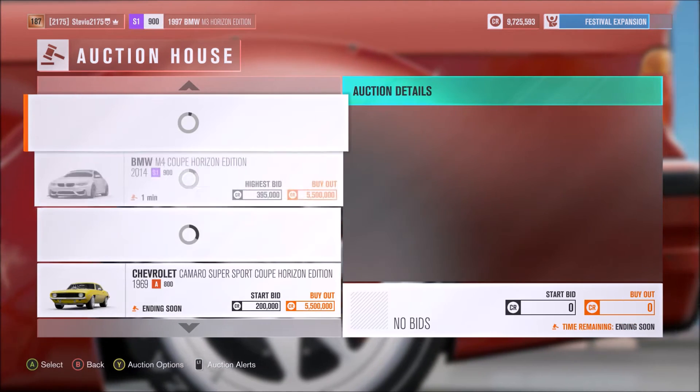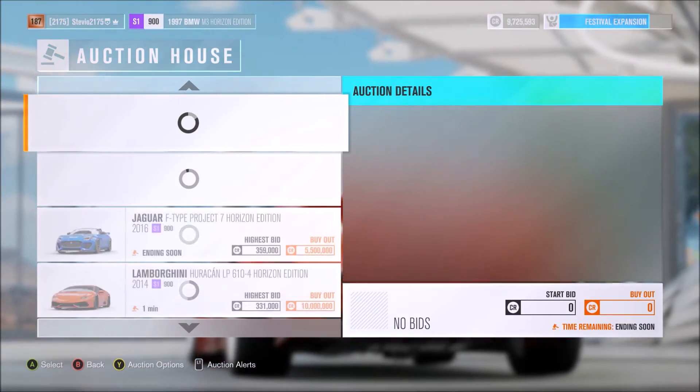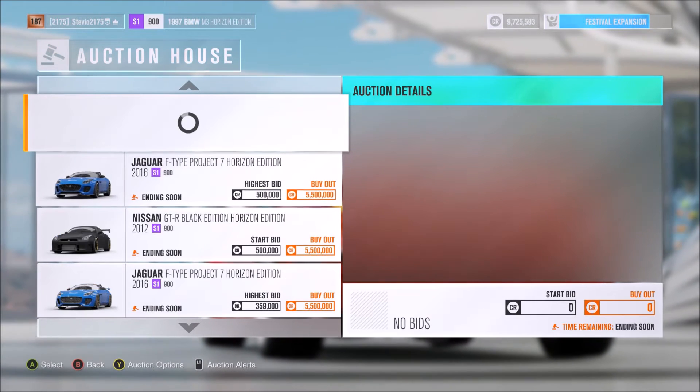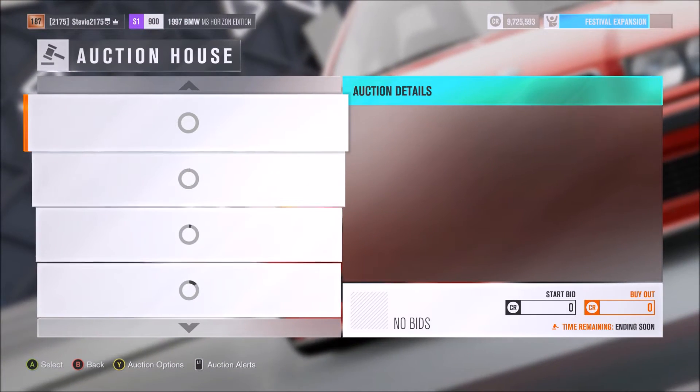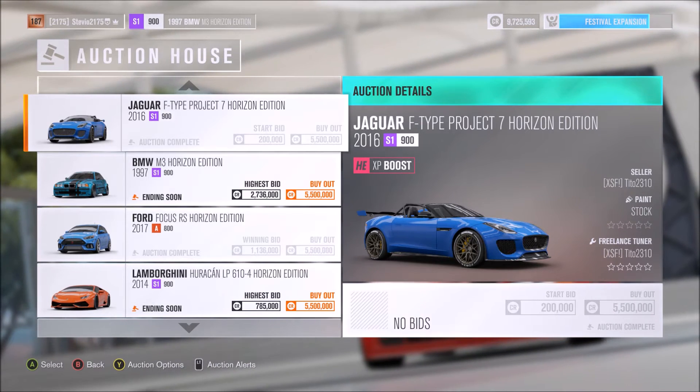Besides that, any Horizon Edition you want and don't have yet — go to the auction house and you'll probably be able to get it for very cheap. I've done it very consistently and now have tons of credits, so it's very easy for me to do.